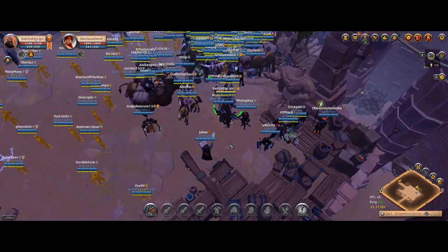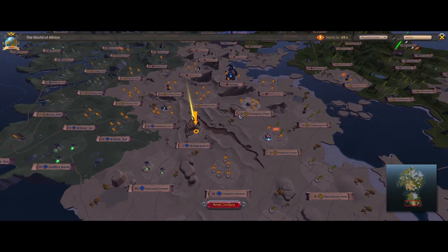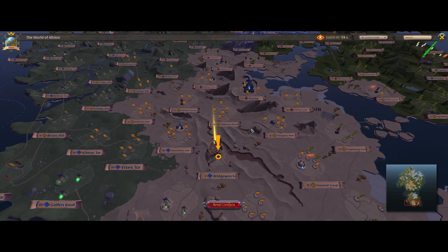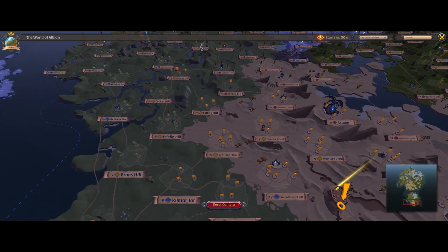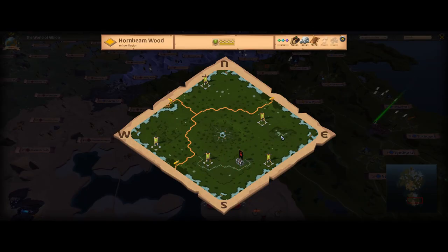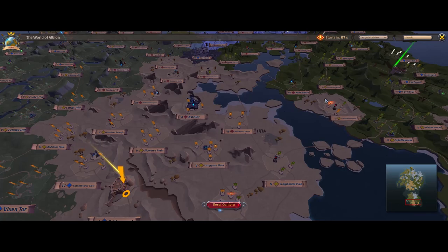My original plan for a solid money maker was to do faction transports in the yellow zone going from our town to a neighboring town. However, looking at it now I'm a little wary — the short transports through yellow zones to Bridge Watch are not very short and not very safe. We'd either have to go all the way to Martlock, cut through red zones, or take a long route. Lhureth is also dangerous with the most gankers around Limhurst and Bridge Watch.